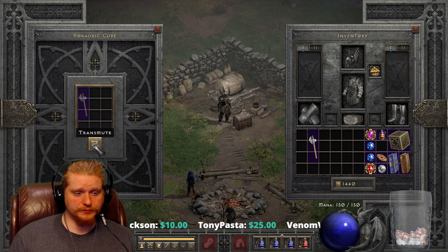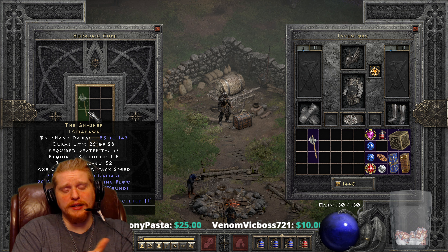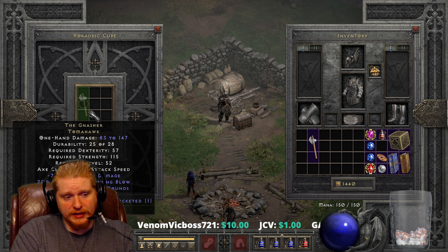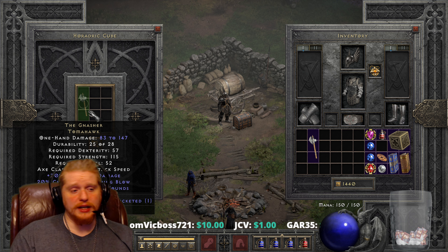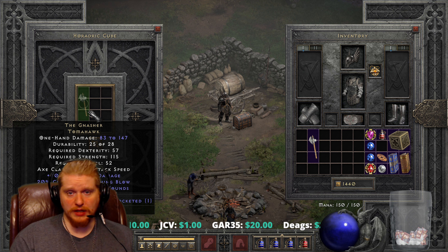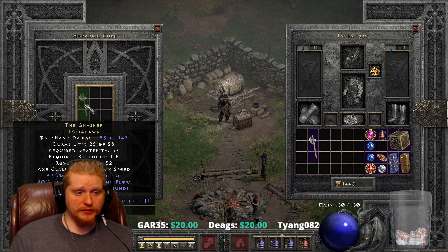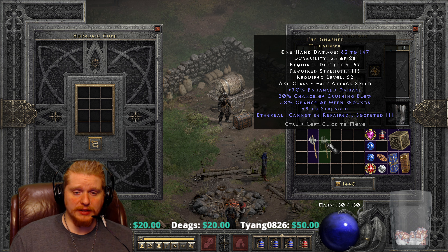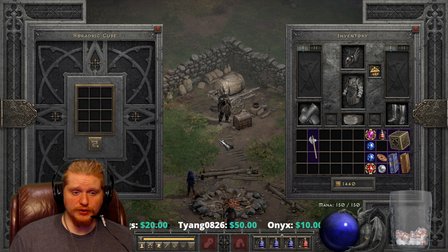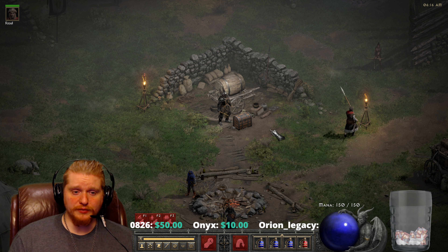Let's take a look at the Ethereal version, though — so 25 to 52, going up to 83 to 147. Still not quite where it needs to be, especially for an Ethereal item. Ethereal items should be a lot higher than that, especially when upgraded to Tier 3. I have an Ethereal axe, for instance, which has repairs durability on it with 248 top-end damage. So the Ethereal item is definitely not worth upgrading to Tier 3. I probably wouldn't even upgrade it to Tier 2, although if you had one and just wanted to play around with it at Tier 2, you could certainly do that.